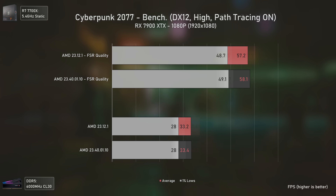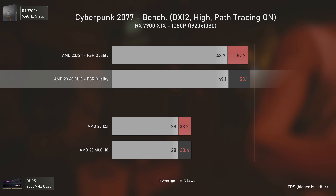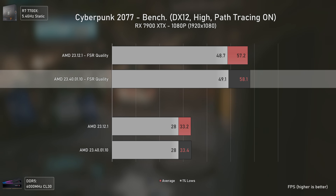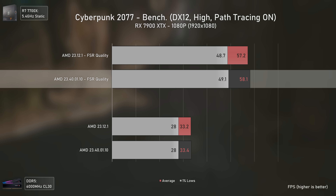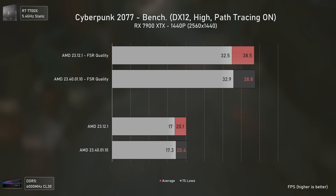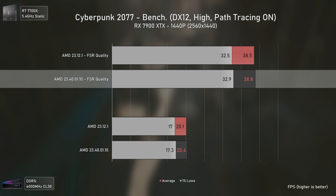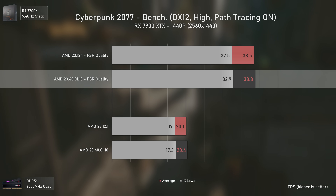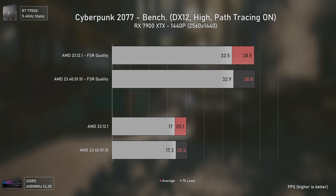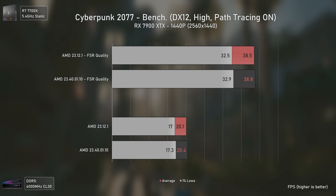With path tracing in Cyberpunk, it is exactly the same — all results are within the margin of error at 1080p, with FSR quality delivering around 60 average FPS. But it is the best AMD GPU available right now, and it only delivers around 60 FPS at 1080p with FSR — quite bad in this game. At 1440p, even with FSR, the RX 7900 XTX can only deliver around 40 FPS, a disappointing result that saw no change with the most recent drivers, unlike Alan Wake 2. Interestingly, Alan Wake 2's ray tracing and path tracing implementation runs better on AMD cards than Cyberpunk 2077's — maybe because it's a more closed-world game.